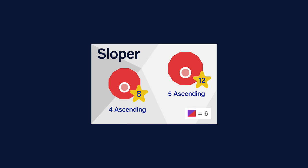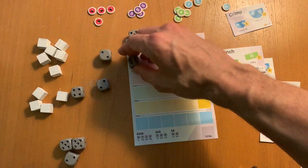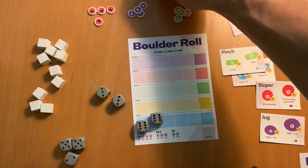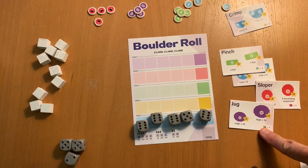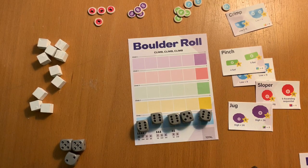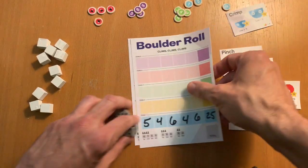Everybody rolls at the same time. You take your five dice and roll them, and each time you roll you have to lock in one die. So maybe I lock in that six, roll again, take another six, roll again, take two sixes and a five — and then I'd have enough to climb this jug because I've got more than 24. I'll take the 12 points and place it there, filling them in as I go.